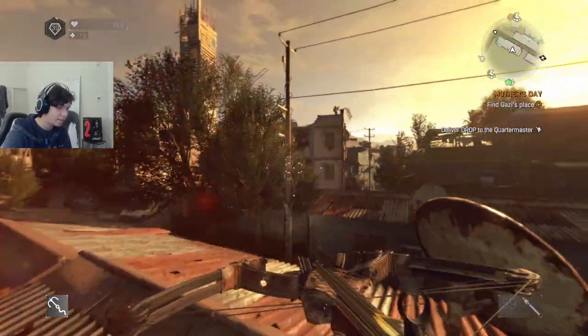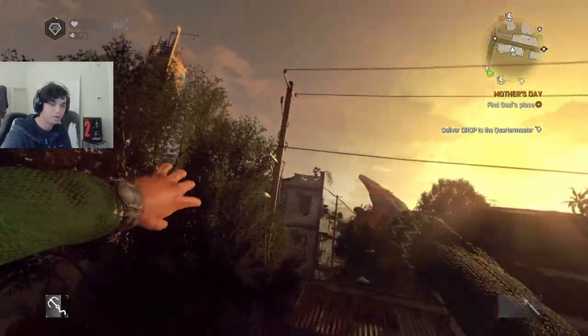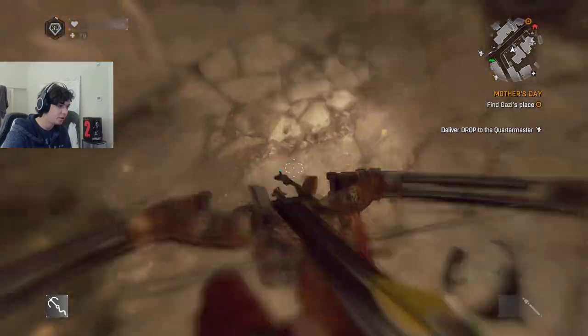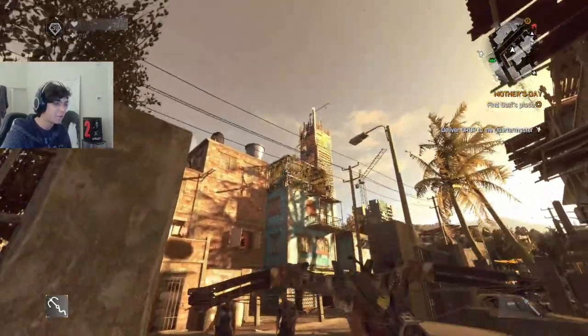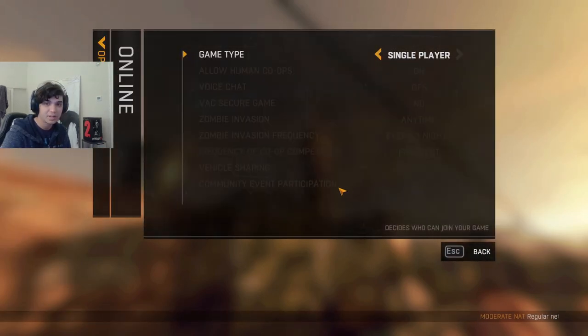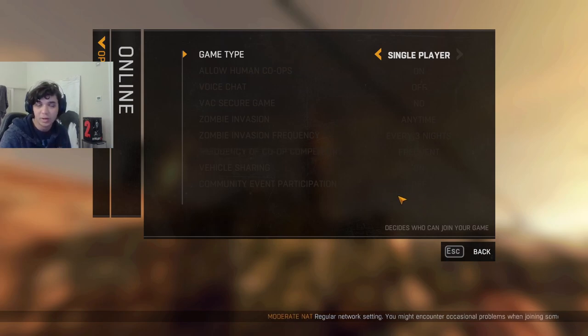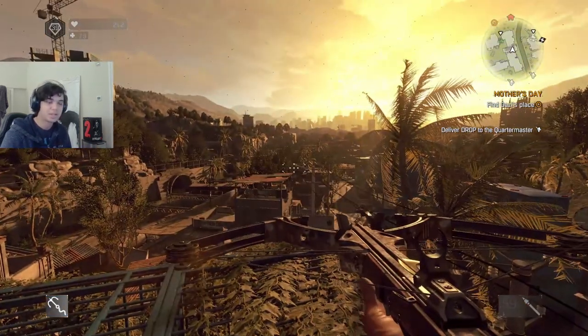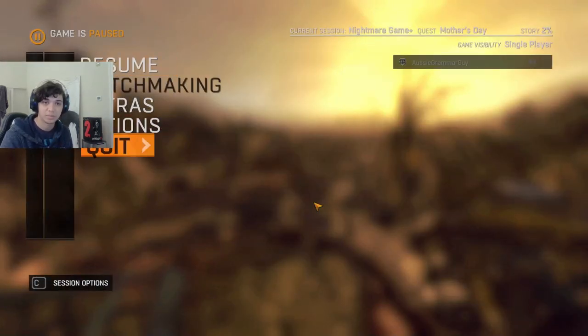The grappling hook is still extended and infinite, and we still take no fall damage despite having disabled community events. If we go to Online, Community Event Participation, it clearly says 'Off' right there. So how do we actually disable this? I'll show you a method in just a moment.